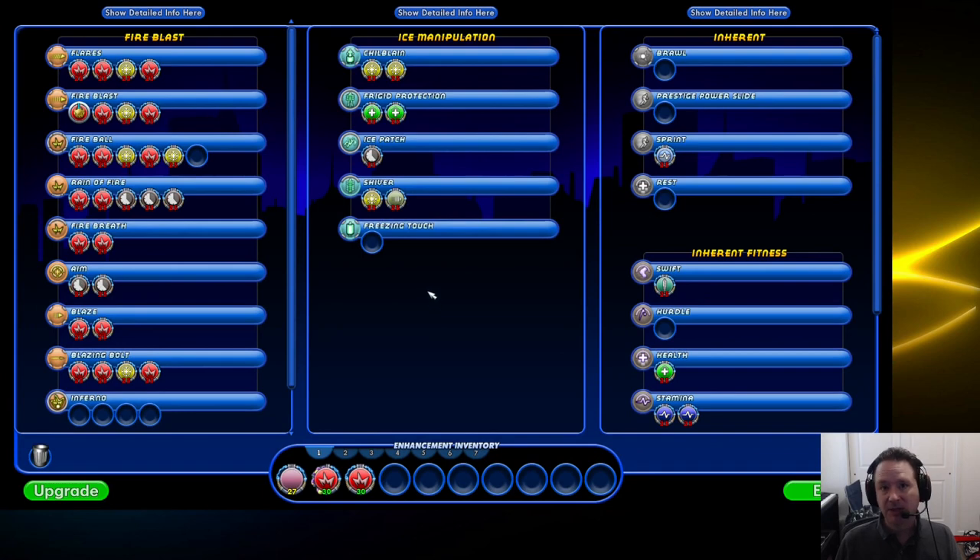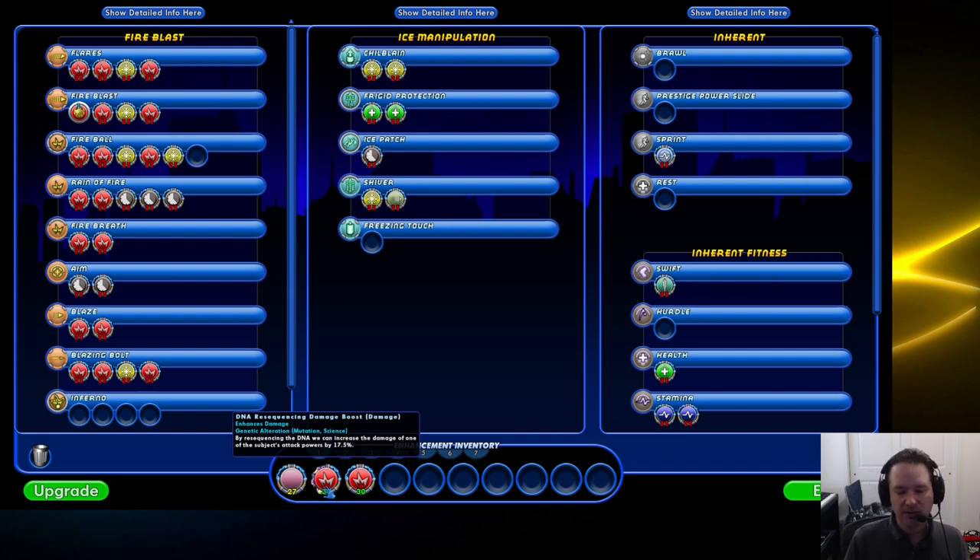First off we have what we call DOs or Dual Origins. A dual origin has two different origins on it - this one has Mutation and Science - and it says it'll increase one of my powers' damage by 17 percent. Dual Origins are the cheapest kind, but they are the weakest as well.